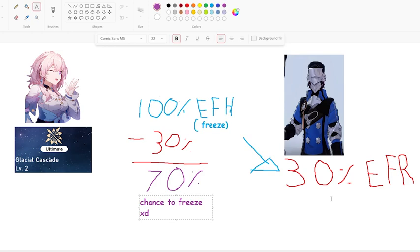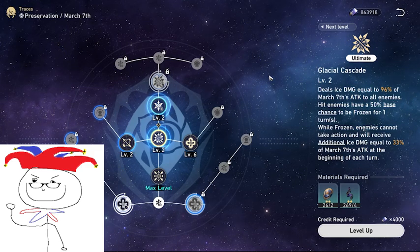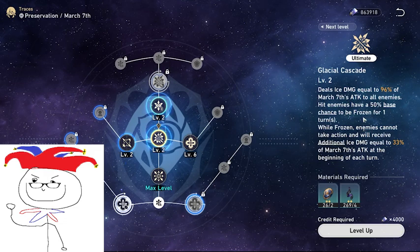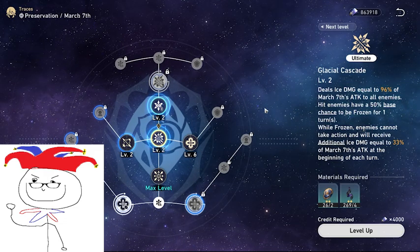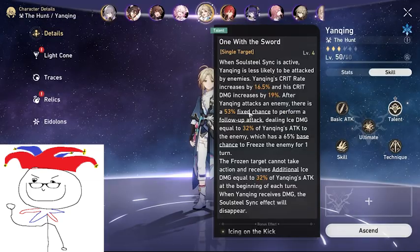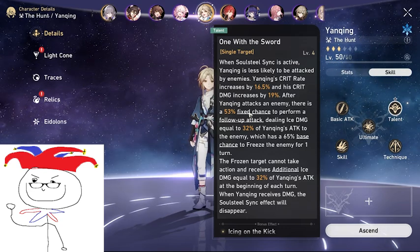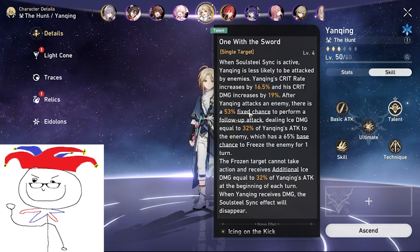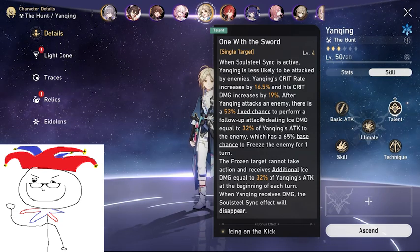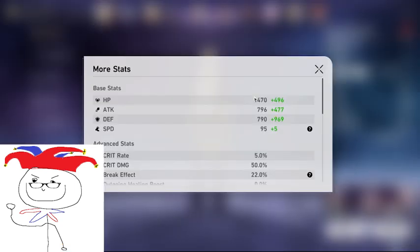This is different from 'fixed chance' — fixed chance means it cannot be augmented and you cannot increase the chance for that effect to occur no matter how much effect hit rate you have. As you can see on Yanqing's kit, 'fixed chance' will not be affected by any factor. Effect resistance is generally pretty useless because it's hard to get to 100% of it, and most of the time it's easier and more beneficial to just remove the debuff entirely — though it's still nice to have; for example, Hook has about a 35% chance to avoid being frozen.